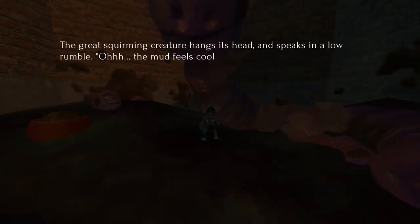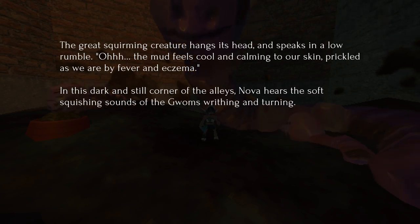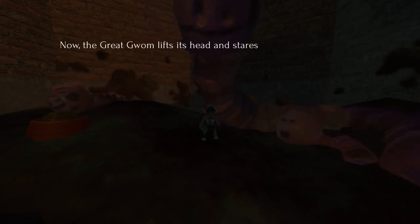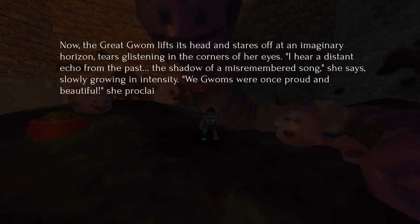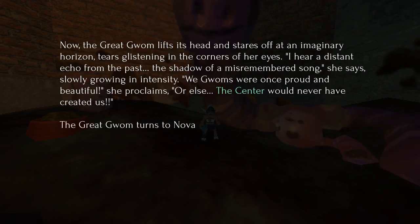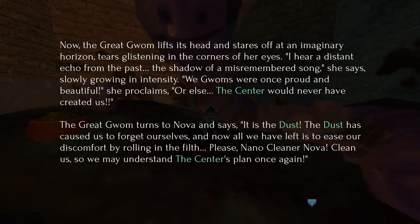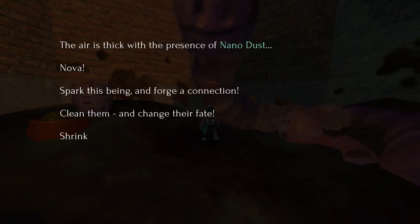The great squirming creature hangs its head and speaks in a low rumble: 'The mud feels cooling and calm to our skin, prickled as we are by fever and eczema. In this dark and still corner of the alleys, Nova hears the soft squishing sounds of the Guams writhing and turning.' The great Guam lifts its head: 'We Guams were once proud and beautiful, or else the centre would never have created us. It is the dust — the dust has caused us to forget ourselves. And now all we have left to ease our discomfort is rolling in the filth. Please, Nanocleaner Nova, clean us so we may understand the centre's plan's origin.' Spark this being and forge a connection. Clean them and change their fate. Shrink forth!